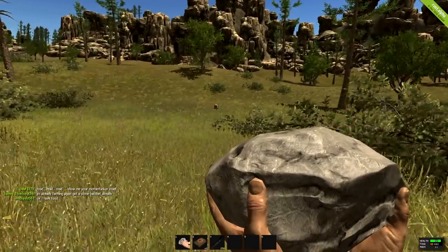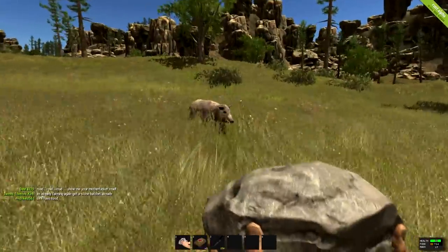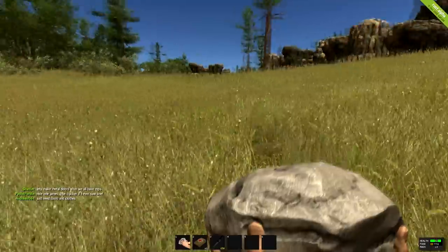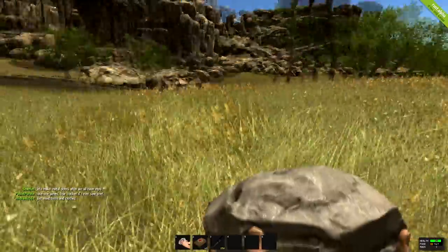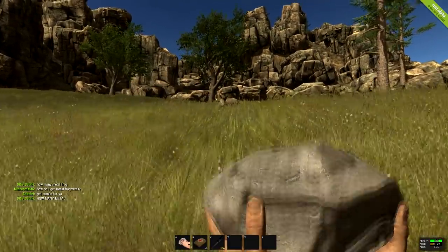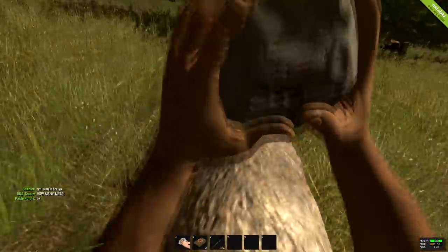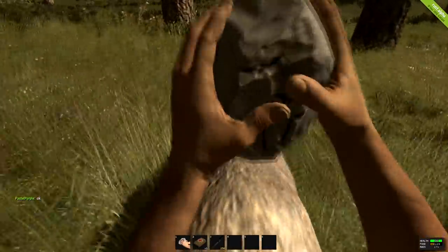Looks like you've spotted your first pig but there's a wolf chasing you — so you run, hit the pig on the way, and keep running because these wolves will chase you a lot farther than you think. Run away until that wolf is gone. Finally a piggy — run up and hit it with your stone. It took about seven hits to kill it.